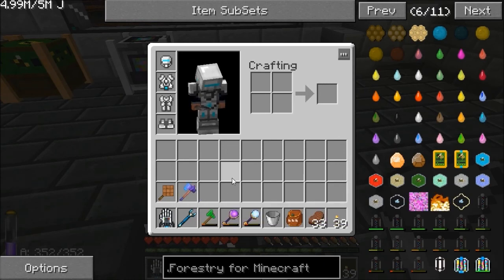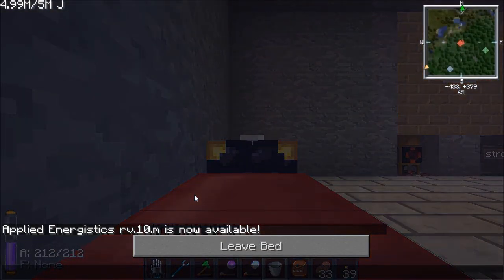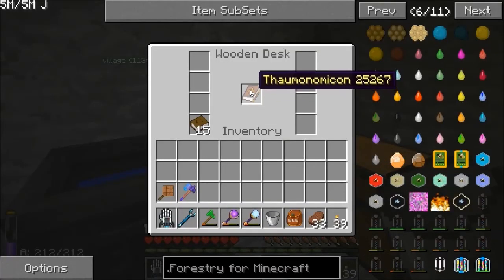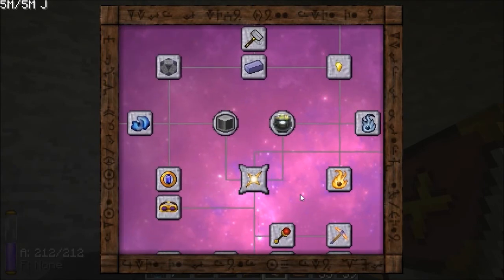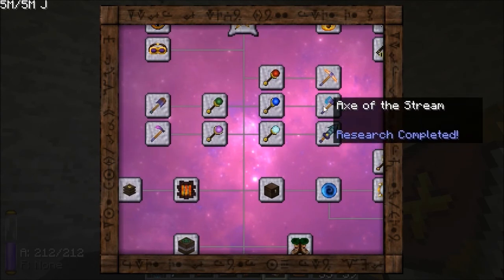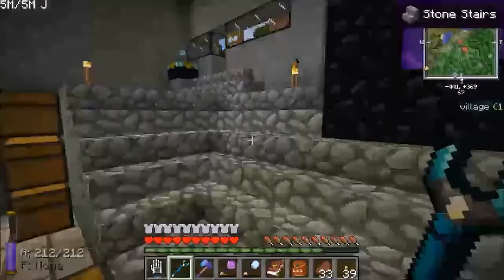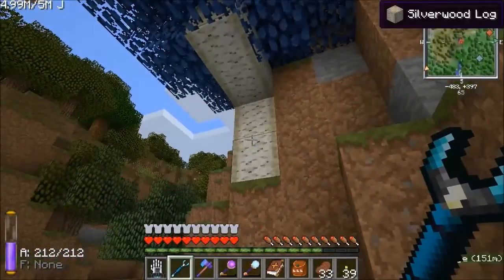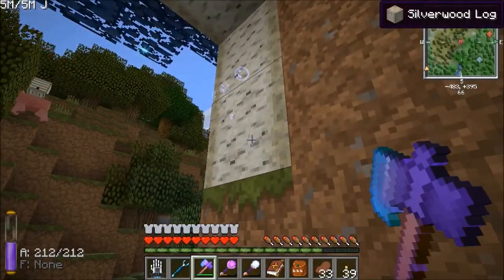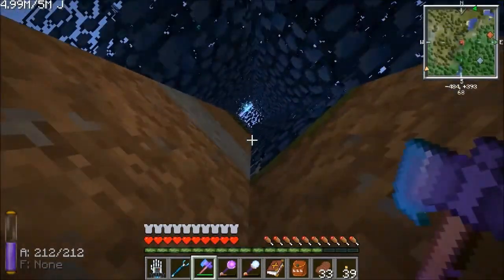I also made an Axe of the Stream. My Thaumcraft researcher's book is full again — I don't know what's going on. Before the next server I'm going to do a full wipe of all my clients. I made an Axe of the Stream — pretty straightforward. Thaumium Axe, Wonder Frost. It's a really nice thing. The thing with the Thaumium Axe is all you've got to do is hit the bottom block, and what it's doing is cutting the tree down from the top downwards, so it brings all the wood to you. Very cool.